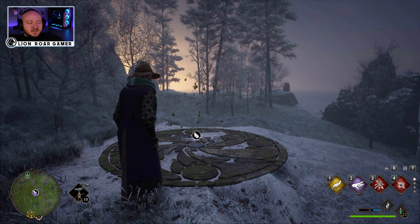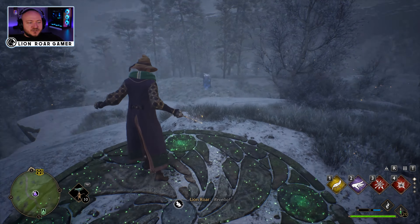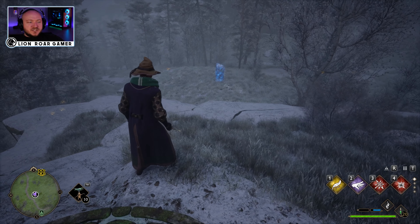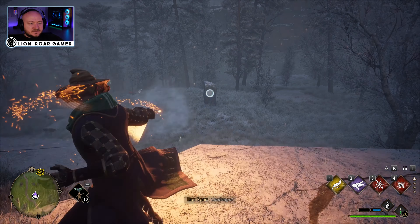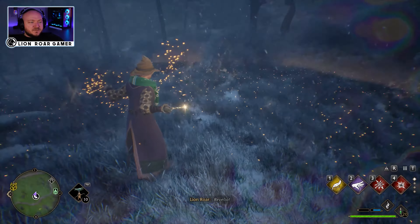Then look around and see what your objective is. You can see there's one right here. You can use Revelio to help you out as well — there's some objectives lighting up blue. What we're going to do is destroy these with Confringo, just like this. So now just go around and look for the rest of them using Revelio.